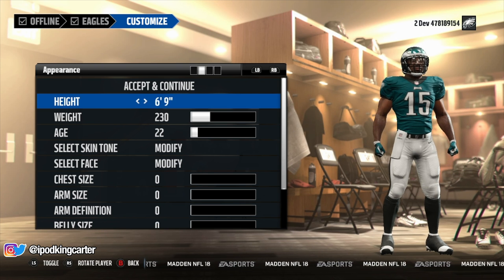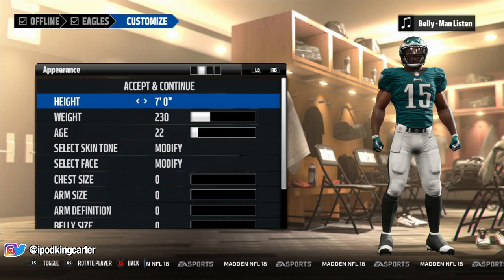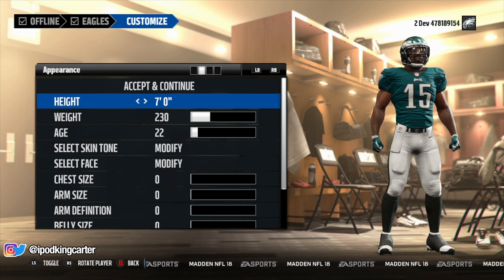But let's talk about that height — raise it on up all the way. That's right, seven foot beast! I'm going for the Hawk. Come on guys, I know you're like 'bro, he ain't gonna do it, he ain't gonna create a seven foot monster.' Well you thought wrong — seven foot! What should the weight be? Nah, we're not gonna go all the way up.